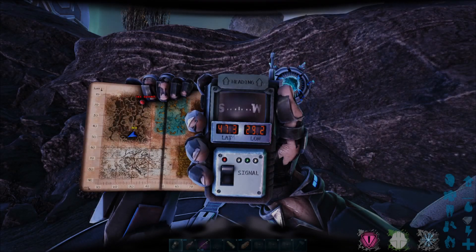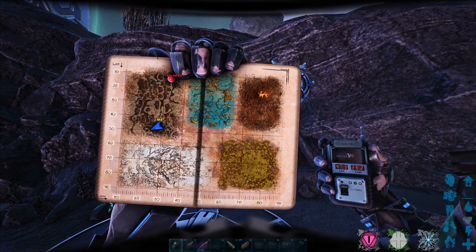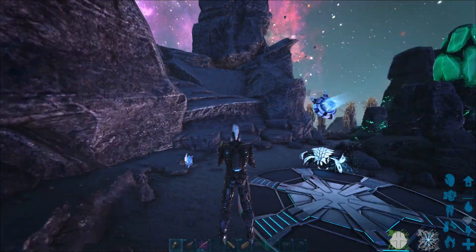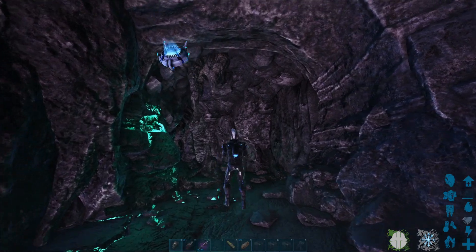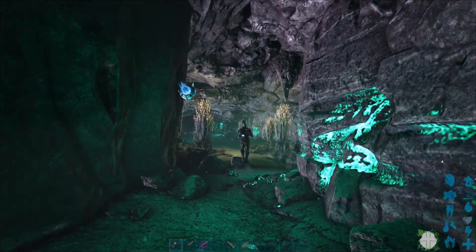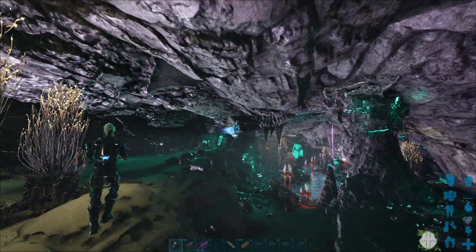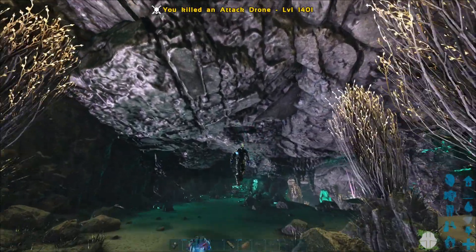Here we are at cave location number four. Coordinates: 48 by 30. On the map, it's far south in the Lunar Biome. This is my favorite cave by far if you wanted to build in. There's only one entrance, and it's just this smaller entrance here. There is a long cave corridor which you can defend really nicely, and it opens up into a huge, massive area. There's a little attack drone in here — I might have to take him out with a shotgun. Boom — one hitter quitter.